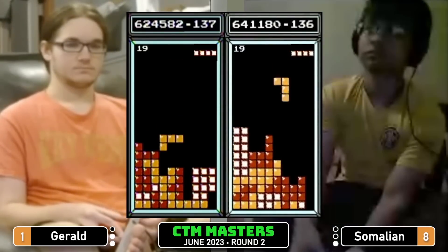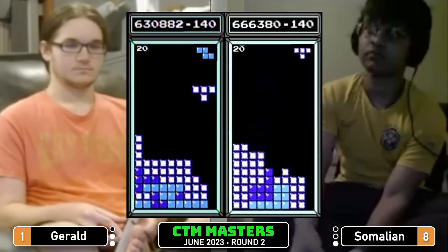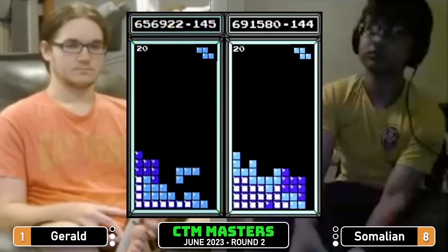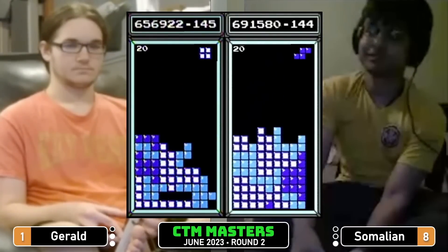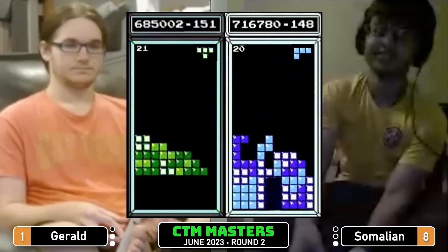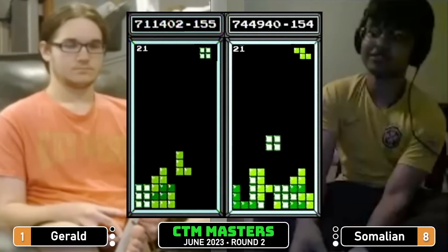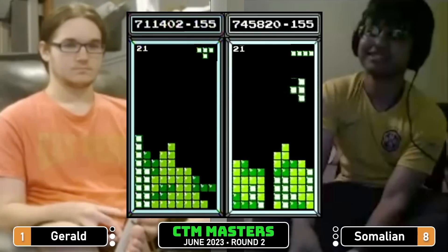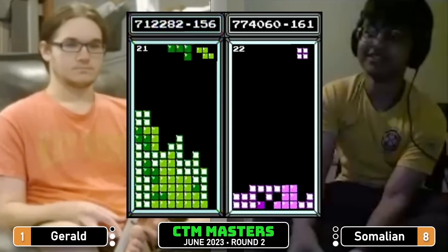Another long bar Tetris into level 19 at 598, and Somalian will Tetris into transition at 617. Long bar down, Tetris Somalian, 641. Triple Gerald — there's a nifty little tuck setup with a flat long bar. Somalian getting up kind of high on the board — misdrop, but gets a long bar over for the Tetris, and another one for another Tetris. Set up in column five for the Tetris and gets it, 772 — able to maintain the lead through that misdrop.